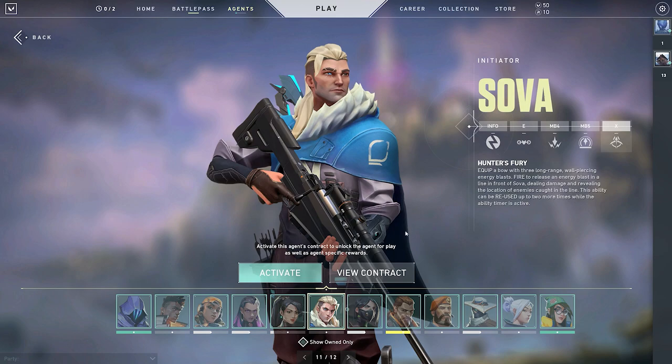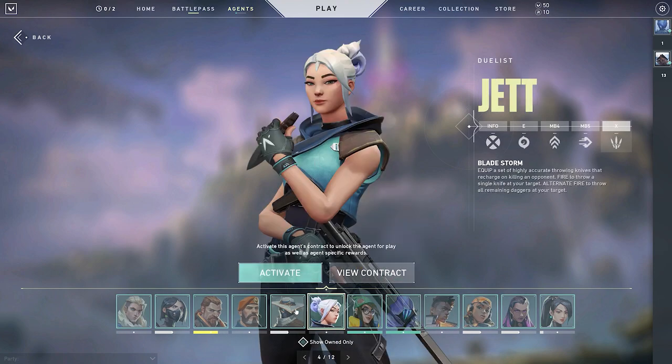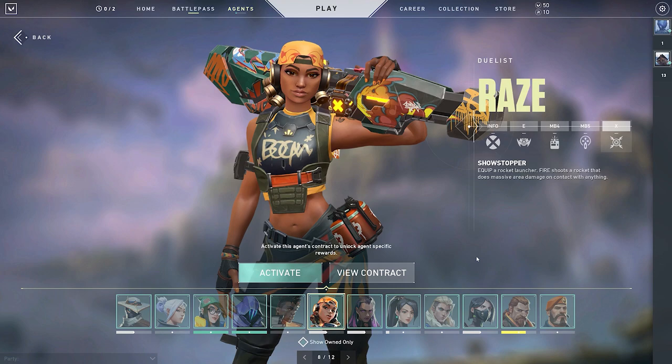The final category is the Entry Fragger. They're typically the fragger of the team, or the carry. They're always looking for engagements, trying to get into sites, or picking off one side and rotating to another. These guys are very offensive. They can have flash, they can have dash, they can have rockets, and all sorts of utilities.